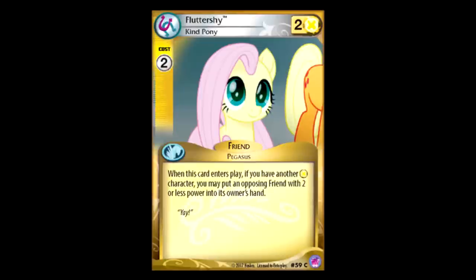Fluttershy: two for two, no color requirement. If you have another yellow friend, when this character hits play, you can return one of your opponent's two or less power characters to their hand. That's not good. There are so many times where this card could be dead — you don't always want to return stuff to your opponent's hands. Two or less doesn't hit a lot of things unless you're fighting against purple and trying to get rid of their cover to covers. If you accidentally return something with a great on-play effect, or if your opponent just doesn't have anything you want to return, then this is kind of a dead card. Not good.